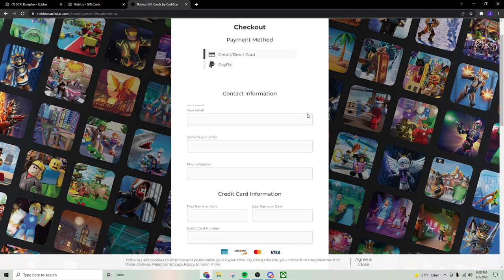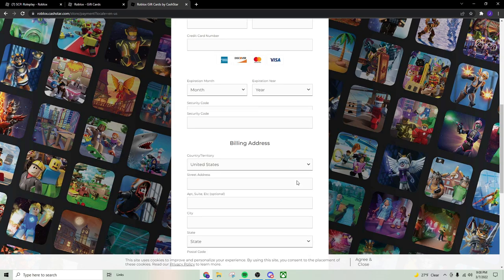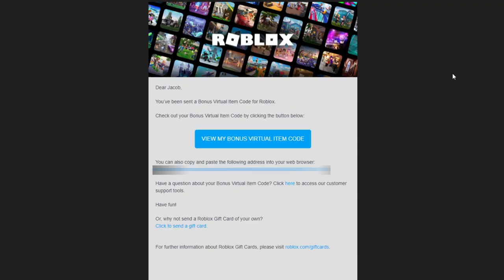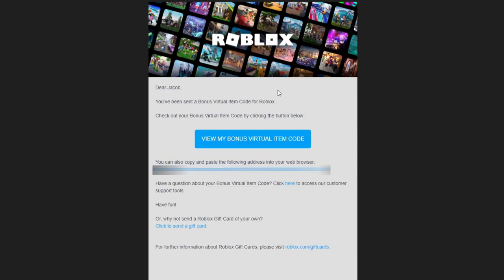Then go to checkout. Basically you put in your contact information and your email so it can confirm your order and send the codes to that email. You also need to put in your phone number, and then of course you have to pay for the product. Once you do all that, you check the box and place the order. It will then send you an email saying, 'Thanks for confirming your order — here are your virtual codes.' You're going to get two emails: one for your bonus virtual item code, and the other for the $5 to be credited to your account.